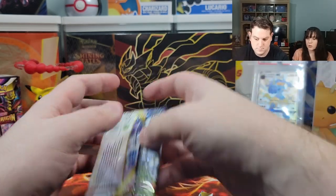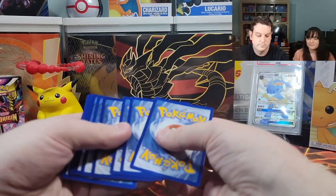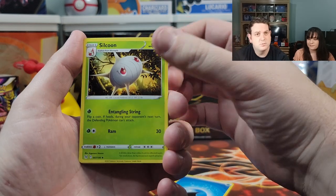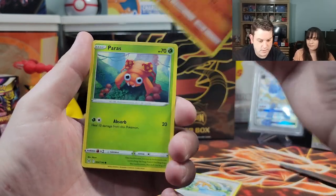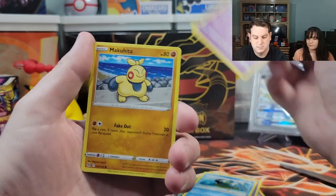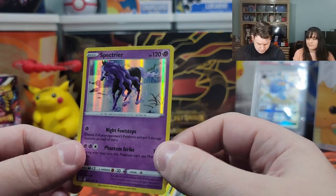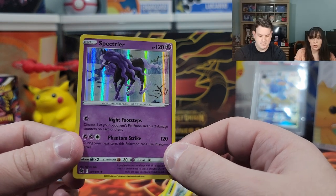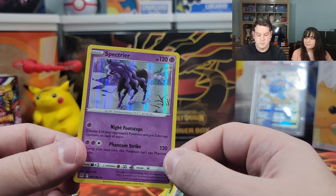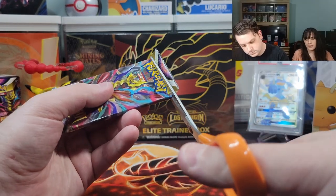Energy is fire and water. We've got Silcoon, Lampent — this card is bent. Pursuing, Basculin, Jynx, Quaxly. A reverse holographic Relicanth. And a holographic Spectrier — it's our second one. We also have two of the ice horse holographics. And this is a reverse holo too — it's a winner!